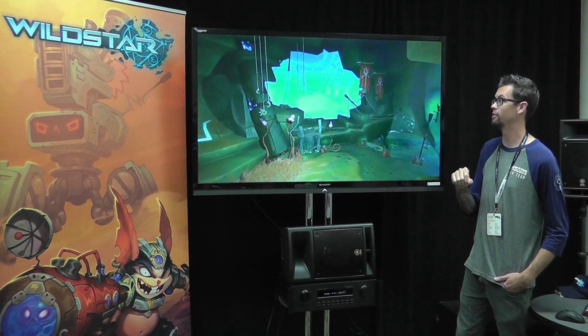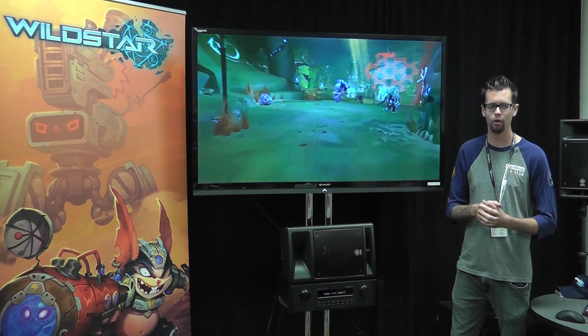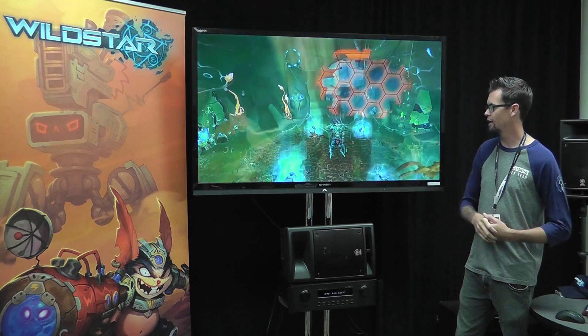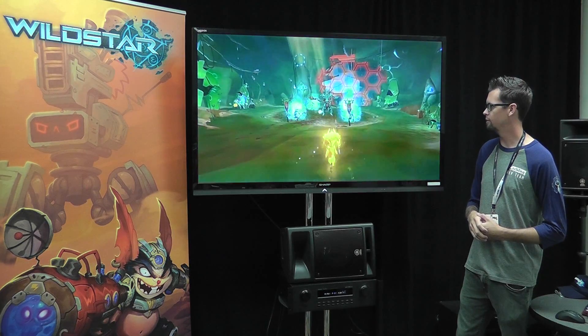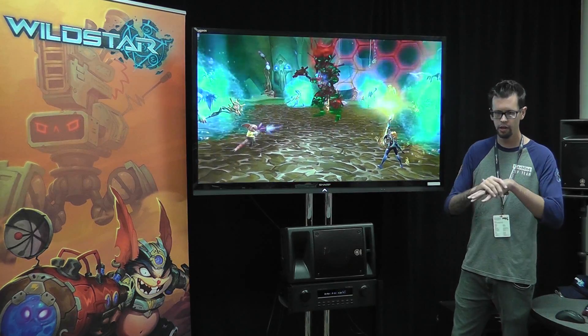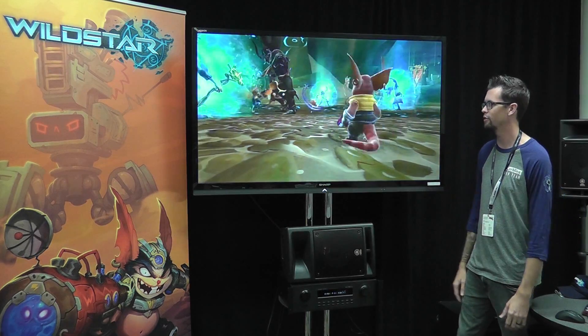Storm Talon is in this giant egg. The Pell figured out a way to kind of infuse life into this thing and bring it out to control it. This is one of our first bosses — he's a high priest. You'll notice that when we start out our dungeons, we teach players simple mechanics at first, and start going crazier and crazier as we go on. Keep in mind, this is a level average 20 dungeon.